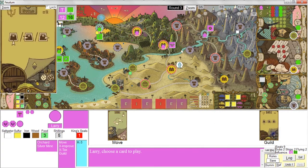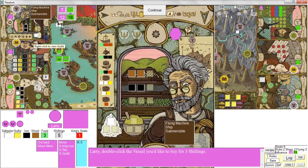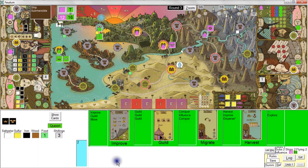I'll do a guild action and grab that flying machine. I'll trade up at the Alchemist Guild and grab the flying machine. Oh, and I paid myself, so it only cost me two. She tries to do a harvest — she can't. She tries to do a tax — she can't.